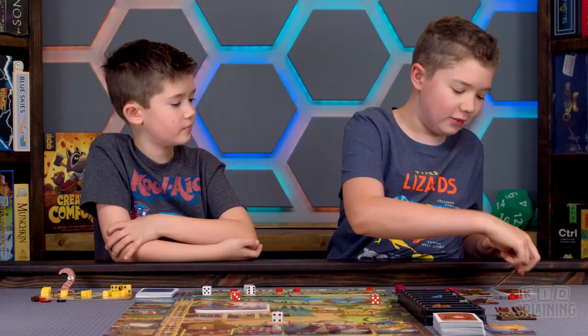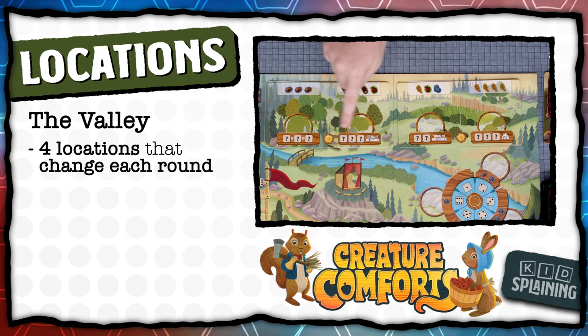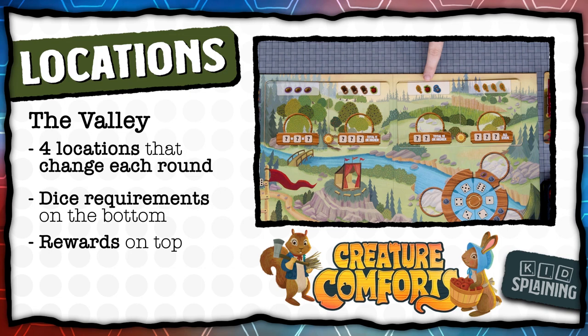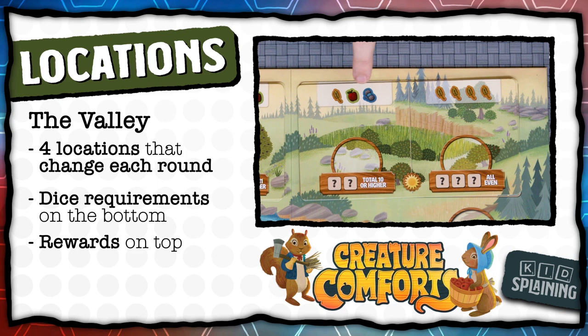Now let's talk about how each location works. The valley has four locations that change every round. The bottom of the location shows the dice requirements and the top shows the resources you get. So this location requires three dice that are all the same and you get three coins. This location requires exactly three dice that add up to 11 or more and you get three logs and an apple. This location requires exactly two dice that add up to 10 or more and you get a wheat, an apple, and a yarn. And this location requires three dice that are all even numbers and you get four wheat.